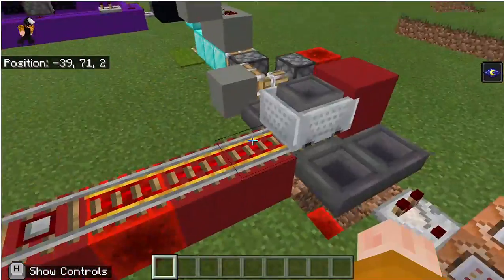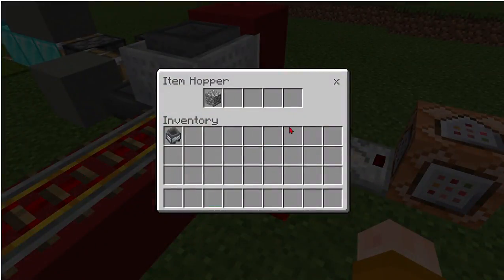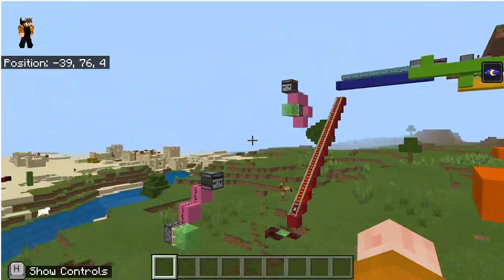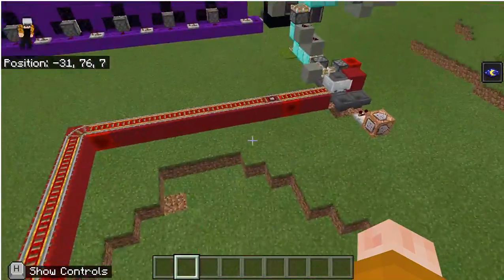Now the track goes — although it may seem like, because this is a hopper minecart, it gets transferred an item. I was planning on doing that, but I designed all this with an empty hopper minecart.